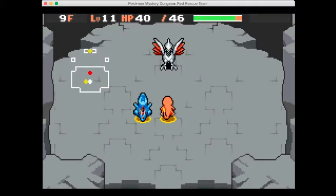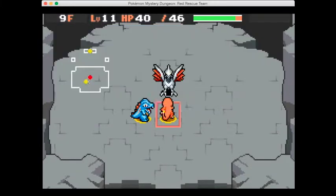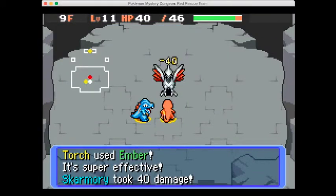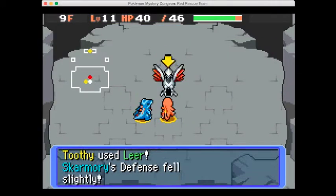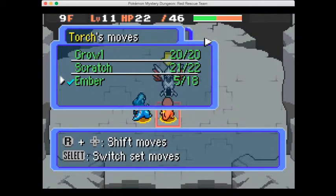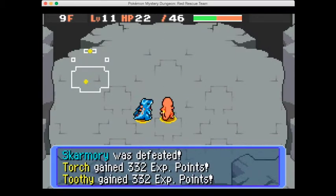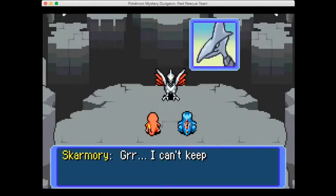The boss battle begins. Because we have a type advantage it hopefully won't be too bad. 40 damage right there with Ember! It uses a move - another Ember and it's down. We get 332 experience points which is amazing - that leveled up. Skarmory flees saying he can't keep up.